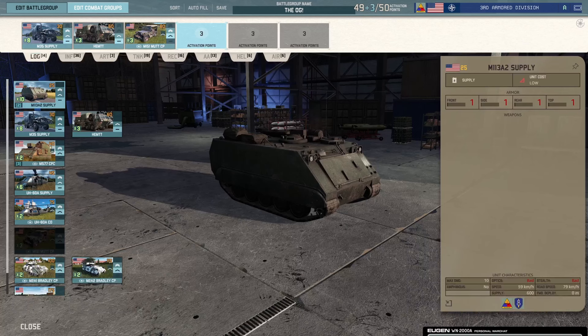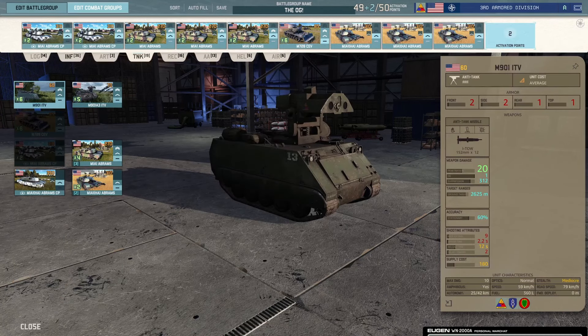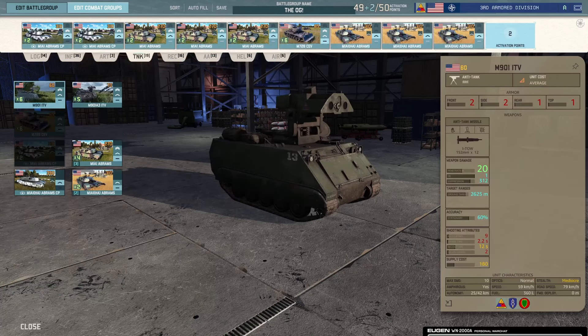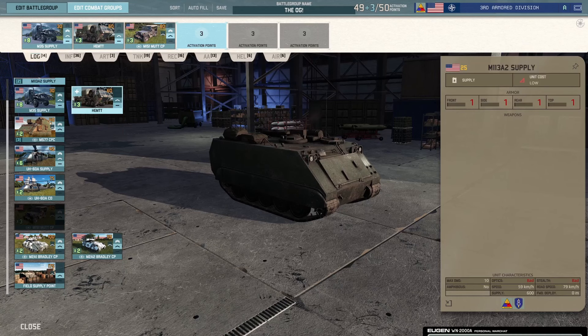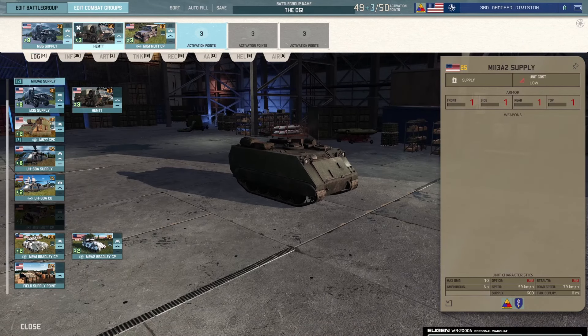Starting in the logistics tab: we have some M35s, some Hummers, and some MUD CPs. The MUD CPs are one of three CV cards — the others come in the form of M1A1 CPs — giving you seven CVs total: three fast ones and four slower ones for the push. No infantry CVs because you need those infantry slots for other things. The Hummers are great for artillery and helicopter resupply; the M35s are solid for everything else.